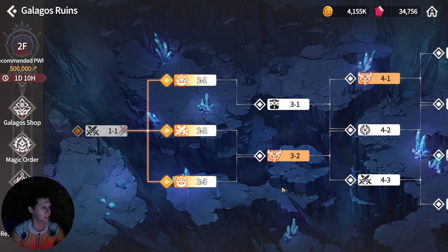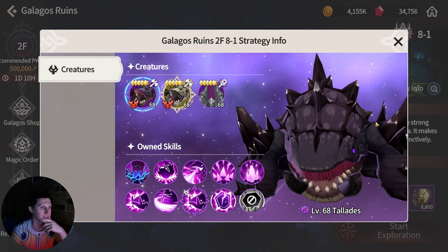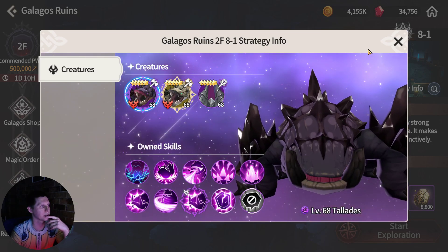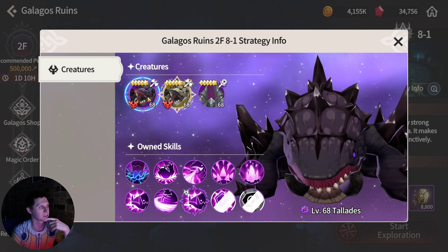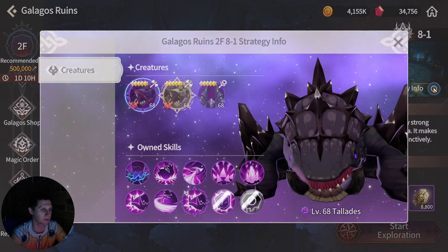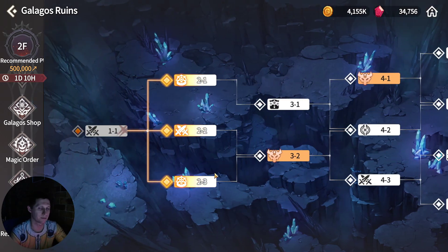Tip number two: it seems like the bosses don't change too much, though they do randomize a bit as well, so be careful of that. My floor one run was pretty similar each time, but I'm not too sure on the bosses definitively.